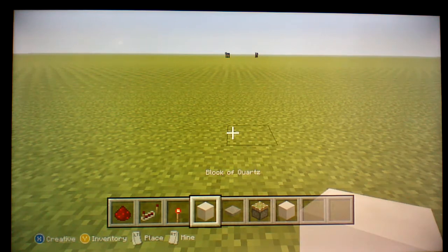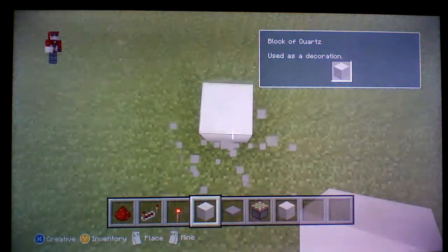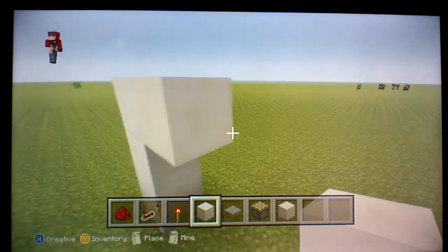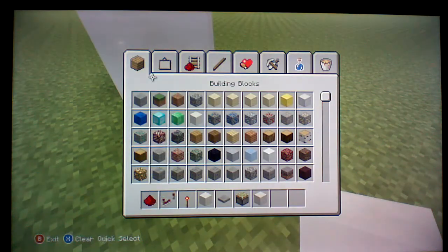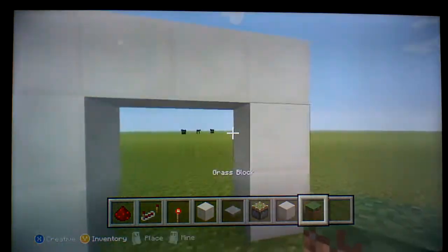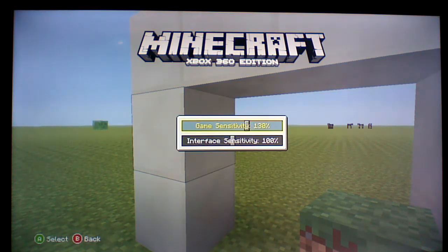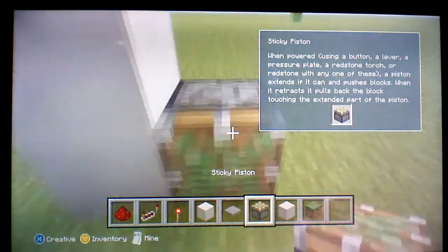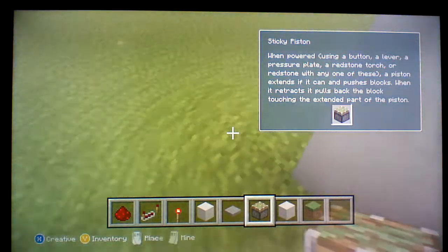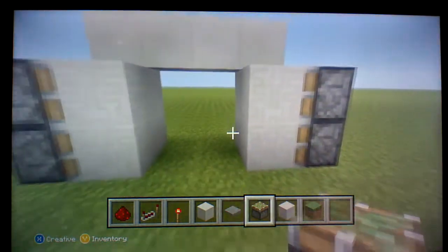First, what you want to do is build a little doorway. I'll put your sticky pistons one block away from the entrance, so you can have your blocks right here. Pretty much put your blocks there, and then put your sticky pistons facing the blocks so it'll actually activate onto them.